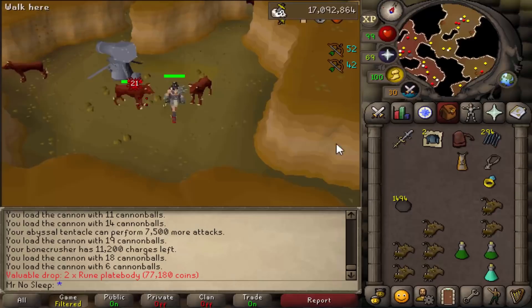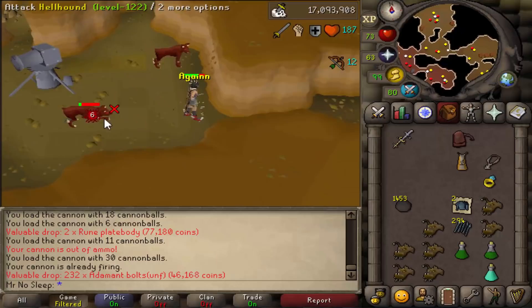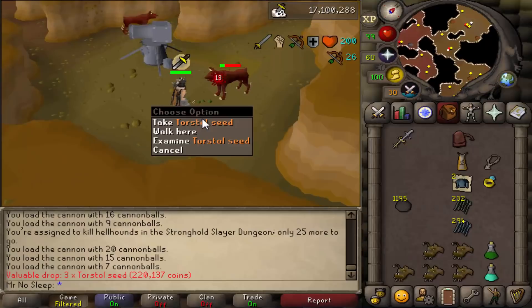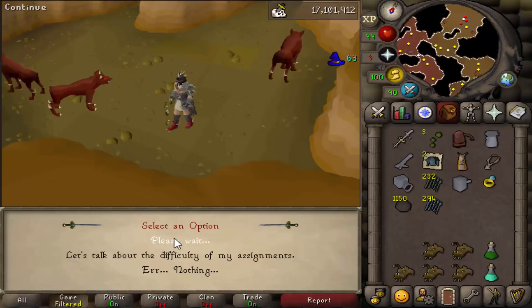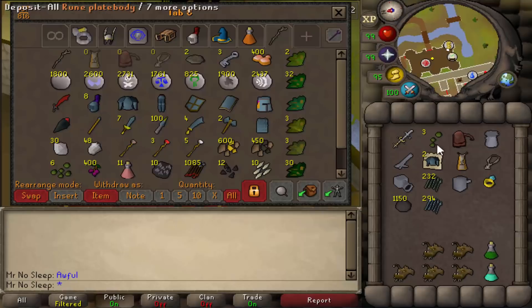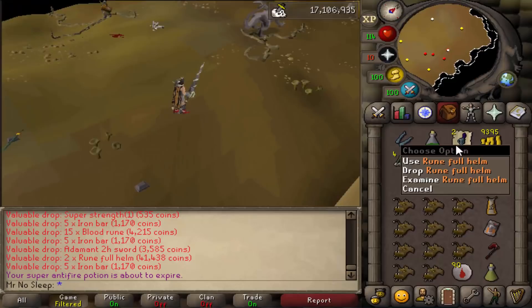About three weeks ago this Hellhound task would have cost me 100k in cannonballs and I'd have received nothing. But looking at the Konar drop table, we got really lucky: 294 unfinished rune bolts, 232 unfinished adamant bolts, two noted rune platebodies, and three Torstol seeds - truly a jackpot for a Hellhound task. That's the lovely thing about Konar - it takes terrible monsters like greater demons, fire giants, hellhounds, and bronze dragons and makes them actually worthwhile. We also got 430k in drops, which really showed the potential Konar has.